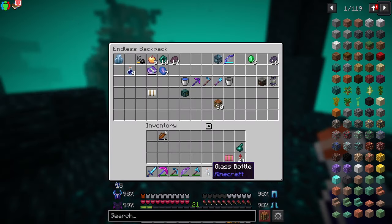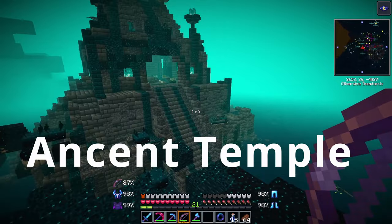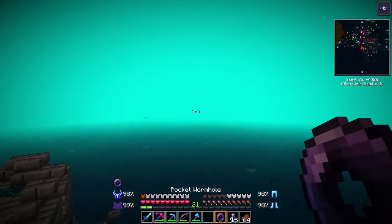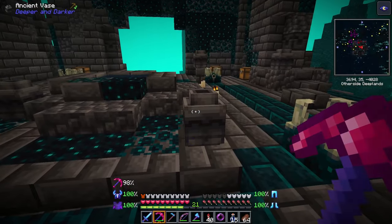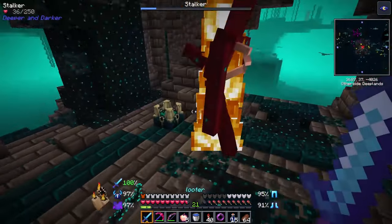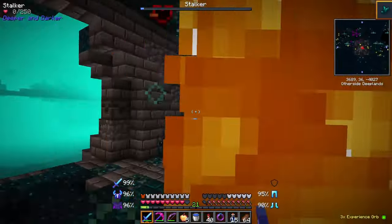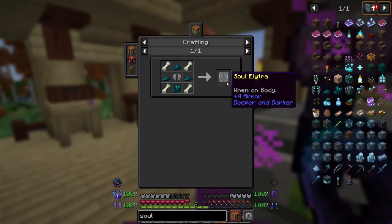The last ingredient requires finding the stalker. The only place I've been able to find these is the ancient city — an extremely rare structure that took me days to find in real life. When you find the temple, go around breaking every vase in the area. If you're lucky, one will spawn a stalker. When you beat the stalker it will drop the soul crystal, which is the last ingredient you need to craft your soul elytra.